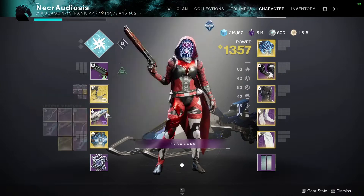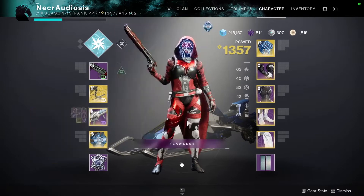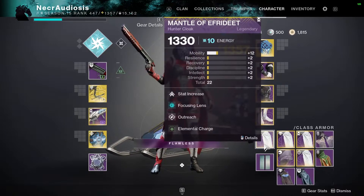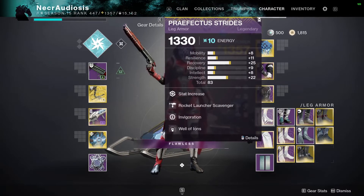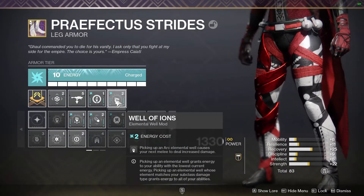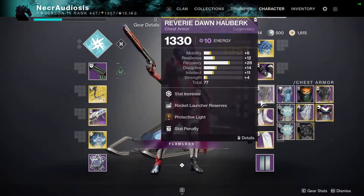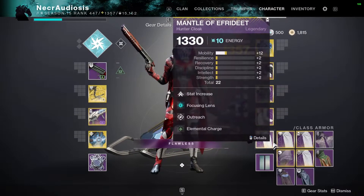Here's my Trinity Ghoul for ad clearing, and here's the rocket launcher. You preferably want arc because one of the modifiers today is arc damage. Elemental Charge — because we're gonna be using an elemental melee well build. Well of Ions: when you pick up an arc elemental well specifically, you get increased melee damage.